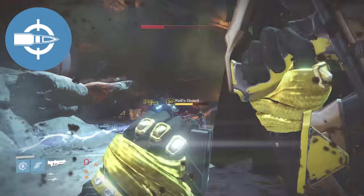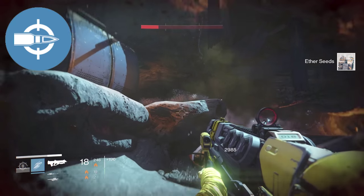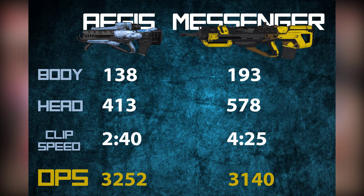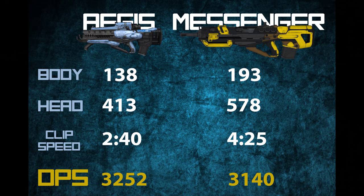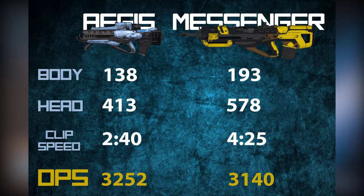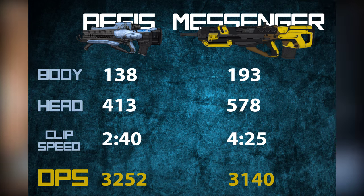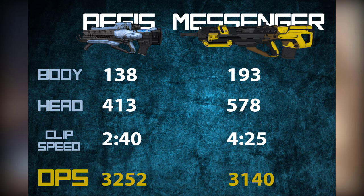The final perk on The Messenger is Head Seeker, which buffs your precision damage after landing a couple of body shots. It's useful when it happens but not something you want to actively pursue. In PvE, Ages of the Kell is weaker in every stat except DPS, requiring more headshots in rapid succession. The Messenger gives you more time to make every shot count, so overall DPS ends up higher, and the gap isn't too large at maximum DPS anyway.